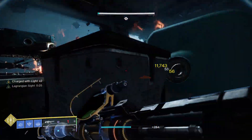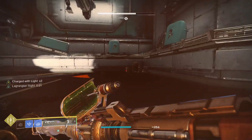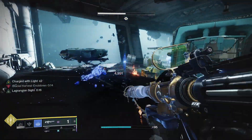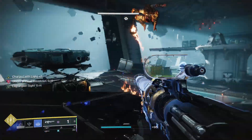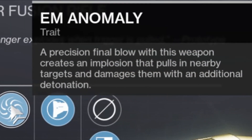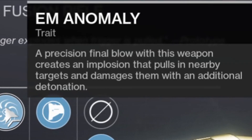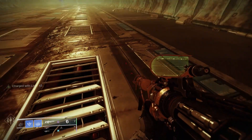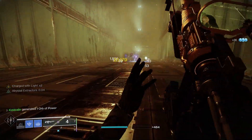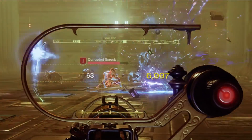It also comes with the other exotic perk, EM Anomaly, which is what we're really taking advantage of in today's build. EM Anomaly states that a precision final blow with this weapon creates an implosion that pulls in nearby targets and damages them with an additional detonation. Basically, when you get a precision kill it creates a suction vacuum, and then that vacuum explodes doing void damage.